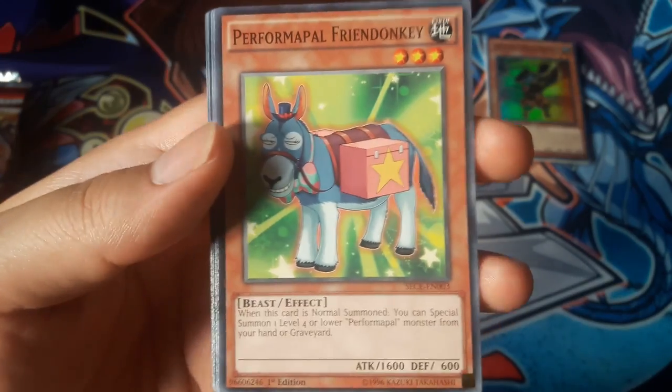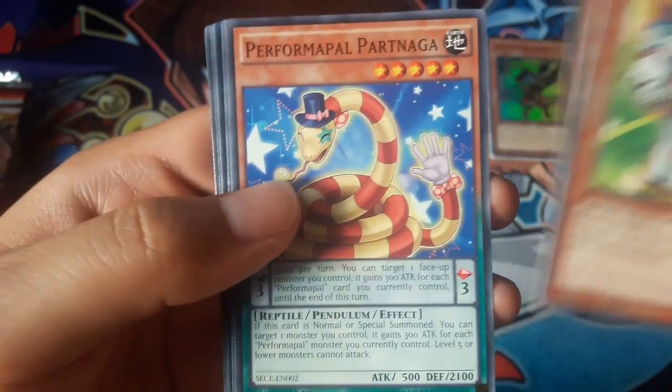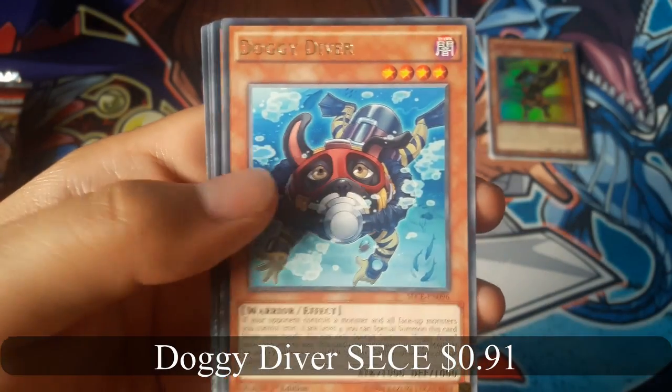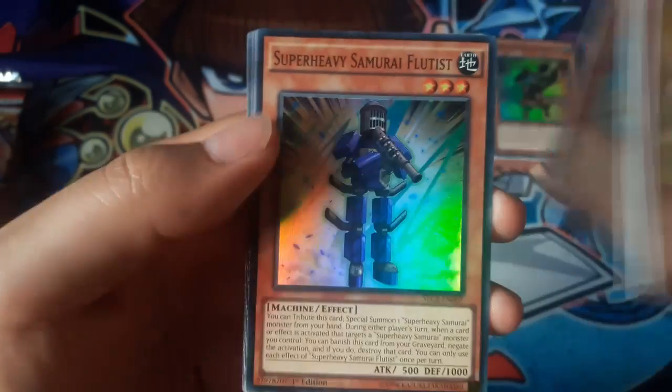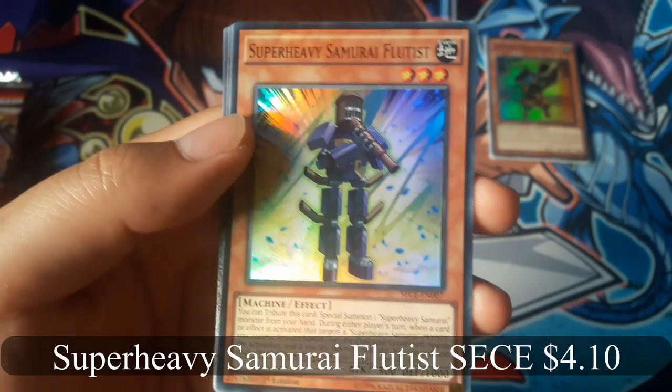Performapal, Friend Donkey, Doggy Diver for a rare, and Super Heavy Samurai for the rest for a super rare.